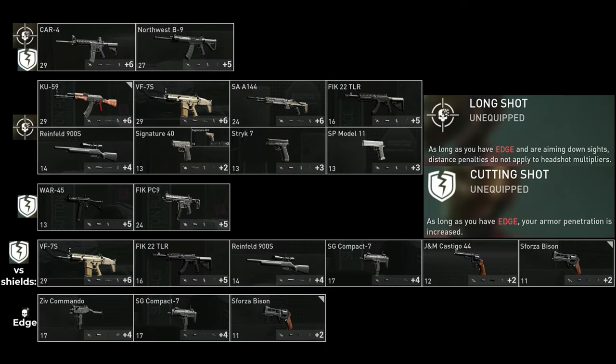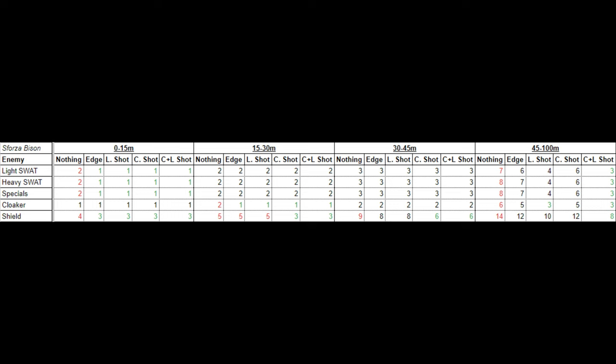The main reason I made this video was to satisfy my own curiosity — I was wondering whether I actually needed Long Shot or Cutting Shot on certain weapons. I thought I might need Cutting Shot on the Bison, but you don't — you only need it on the Bison if you want to kill shields at 15 to 45 meters, and it only saves about two shots. If you're using the SCAR, Long Shot is actually better than Cutting Shot, but you might have Cutting Shot anyway for other weapons in your loadout.